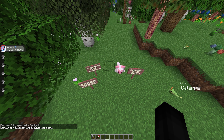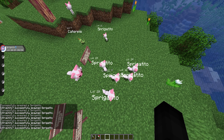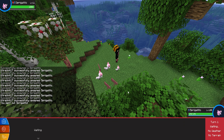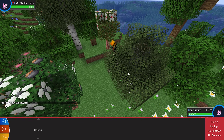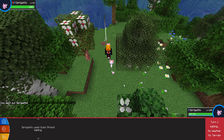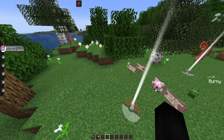Let's use pokespawn to bring in some Spring palette Sprigatito so we can go over them. Also, you can use the slash wiki command with a Pokémon's name to get information on different palettes, including where they spawn and additional details. This command is available to everyone unless you're on a public or private server where it's been disabled.